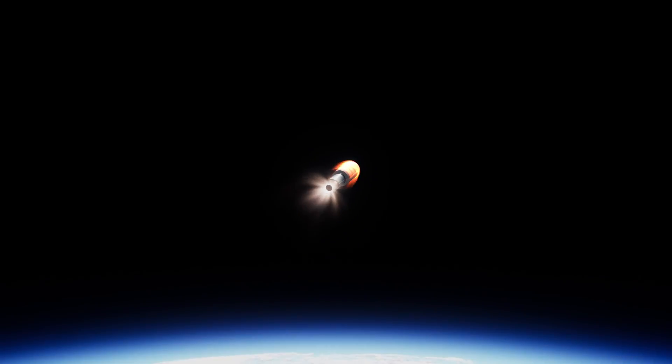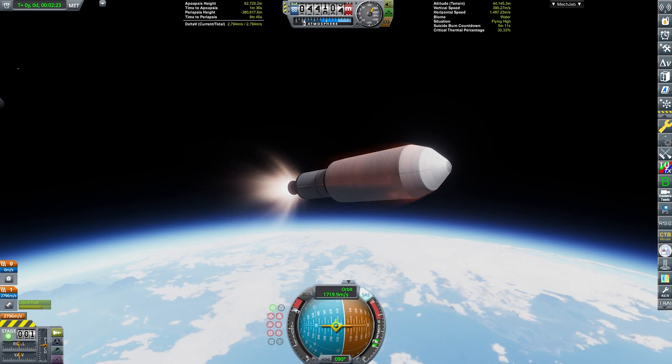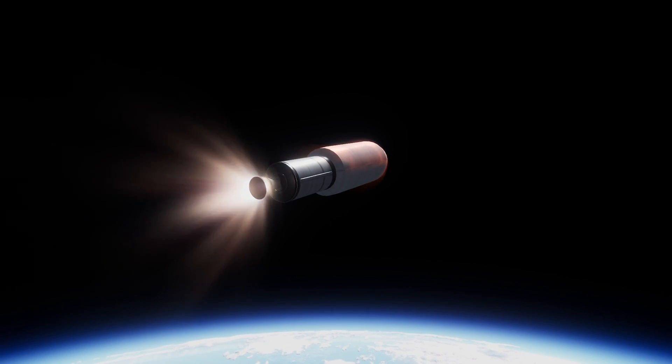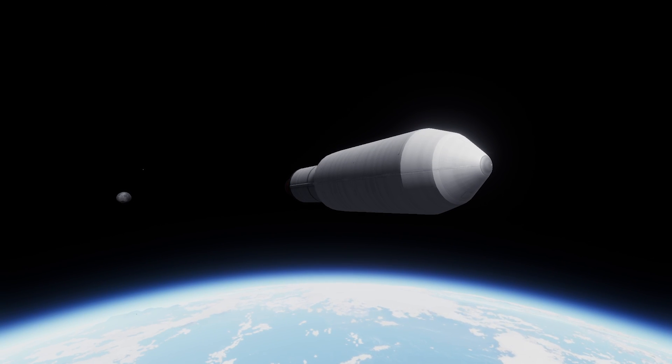These flyby shots, which we are seeing right now during stage separation, are done with the mod Camera Tools. What I'm doing right here is tracking a certain part at a certain speed, but you can also use keyframes which allows you to make some pretty awesome cinematic shots. The shot from behind the engine was just with the normal camera modes.